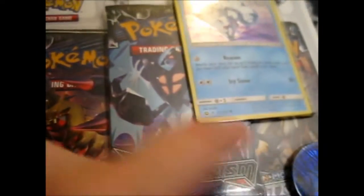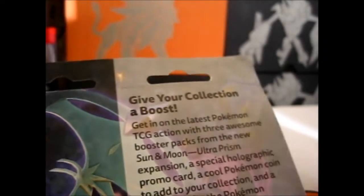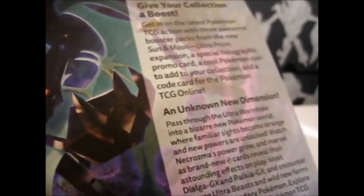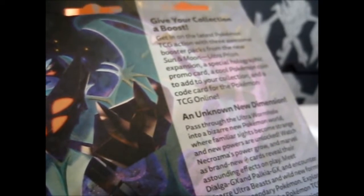With 3 packs. On the back, this is what it looks like. Give your collection a boost — blah blah, basically the same blurb. All it has is a special holographic promo, which is not actually a promo — it's an alternate art. A coin and code card, with 3 packs.